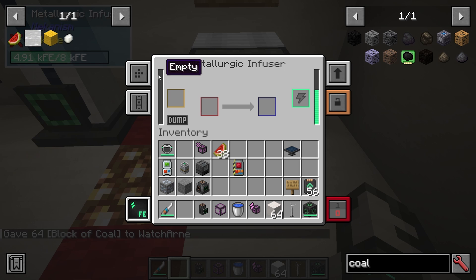So you've got your power on the right. We have a resource column on the left. The yellow box is where we put our resource, and the red box is where we're putting something to be infused.